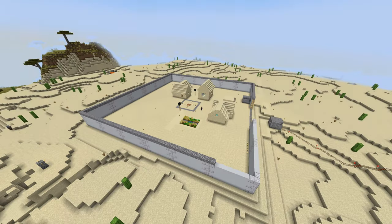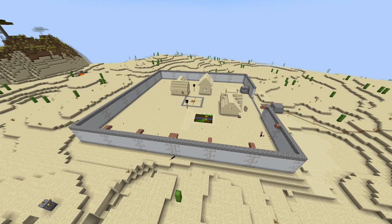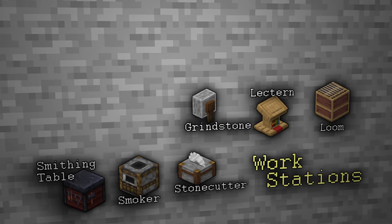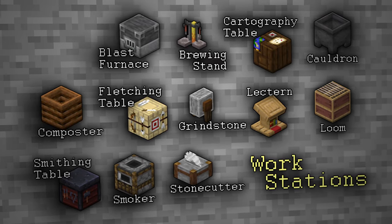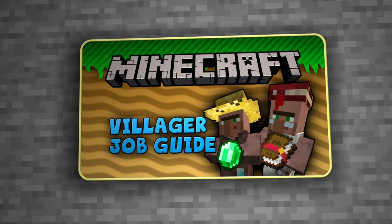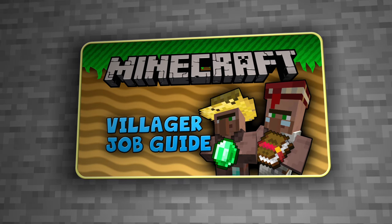Now that you know the process to repeat over and over to populate a village or trading hub, let's look at how to assign jobs to villagers so you can begin to trade with them. In Minecraft, there are a total of 13 different jobs or professions that villagers can have. Each one is assigned by crafting and placing a job station where the villager can reach it. If you're trying to be precise about which villagers get which jobs, be careful about where you place any of the blocks that function as job stations. In this particular guide, we won't cover what the actual jobs are, as that's saved for a different, more in-depth video. Instead, we'll focus on how to assign, change, and optimize job roles.